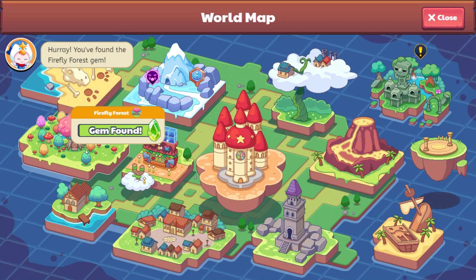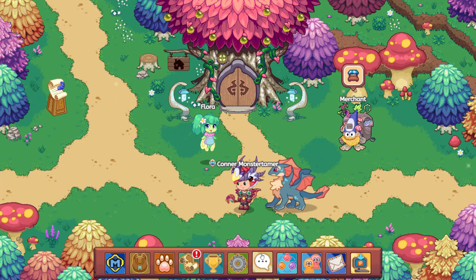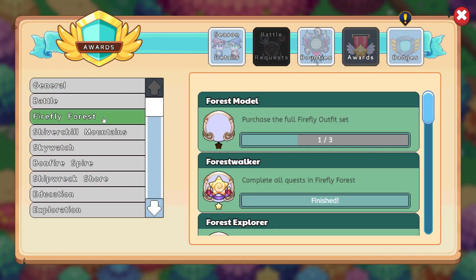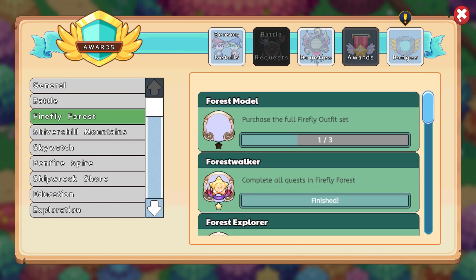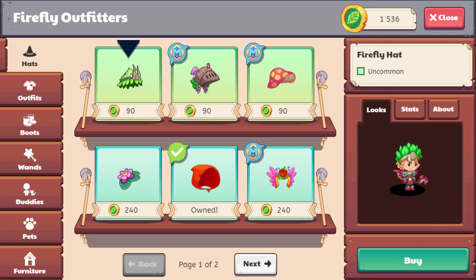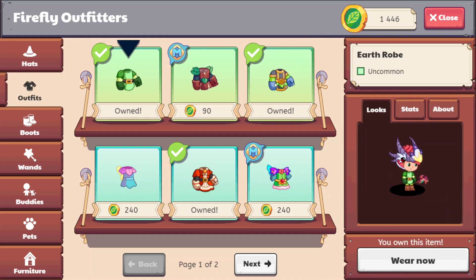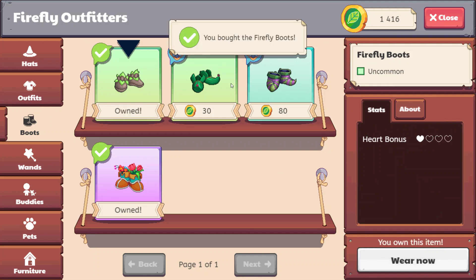Let's go ahead and come back here to Firefly Forest - we still have a little bit of time. I would like to take a look at our trophies and see what sort of awards we still need to do for Firefly Forest. We only really need one more thing, and that's to purchase the full Firefly Outfit Set. So let's go to the merchant over here. Welcome to Firefly Outfitters - wants to see what I have for sale? Yeah, let's shop. Here is the Firefly Hat - let's buy that. And this is the Firefly Robes. And then the Firefly Boots - let's go ahead and purchase this as well. And that is the full set.